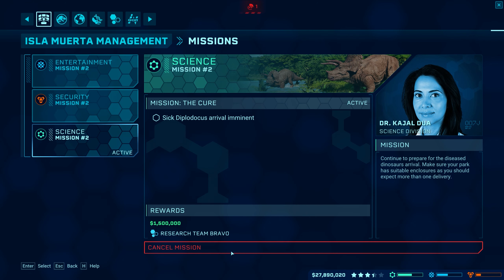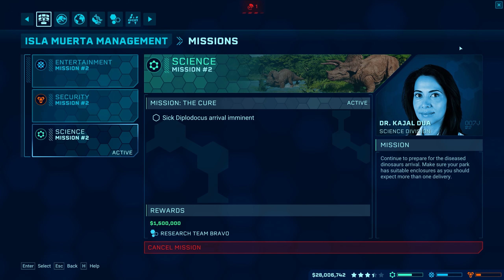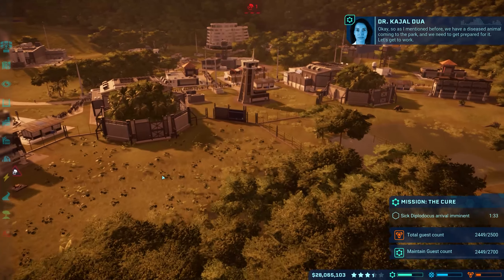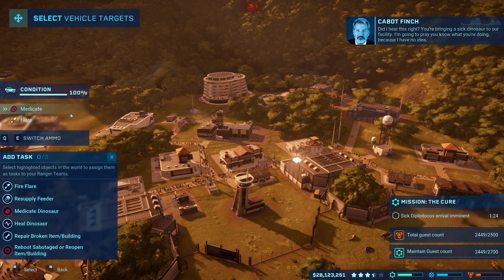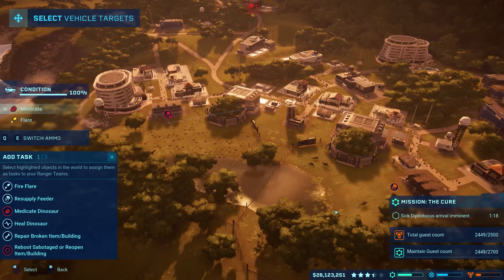So let's start this mission. 'I'm glad to see you overcame Dr. Malcolm's reservations. I don't know whether he's overly cautious or just looking for the chance to say I told you so - maybe it's both. Regardless, I think together we'll get this done.' Okay, so as mentioned we have a diseased animal coming to the park and we need to get prepared for it. 'Did I hear this right - you're bringing a sick dinosaur to our facility? I'm gonna pray you know what you're doing.'